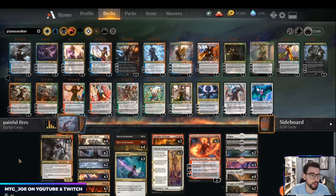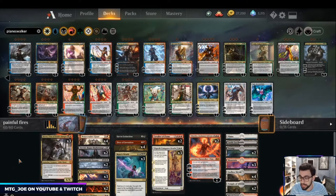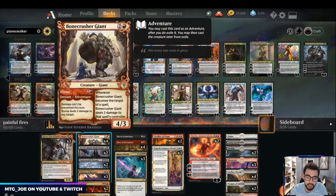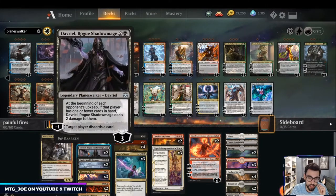Welcome back, MTG Joe here. We have a deck I featured yesterday to test out — it's a Mardu Fires list for Best of One. What we're trying to do with this deck is resource denial of your opponent and painful effects, hence the 'painful fires' connotation. Fires of Invention is the namesake card — play two spells during your turn without paying their mana cost. We use cards like Kroxa's ability to discard, deal damage, and Davriel's upkeep trigger.